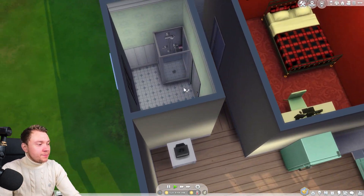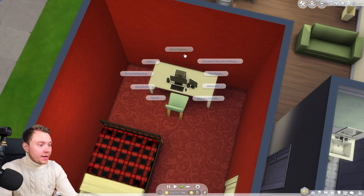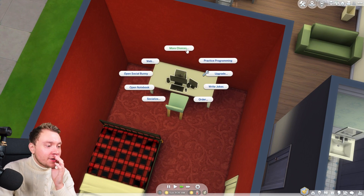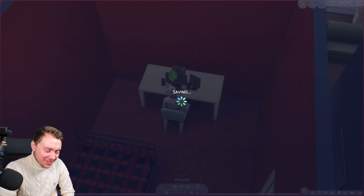Apparently in order to post, she needs to be in a flirty mood. Now she is flirty, so I believe we can do it - or can we? Oh my god, is the mod broken, or am I just stupid? Apparently I am stupid because I installed an outdated version of the mod.